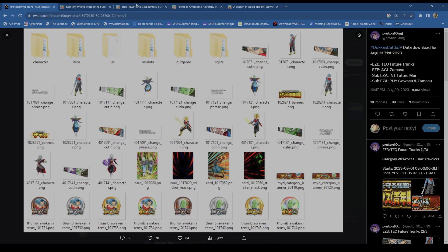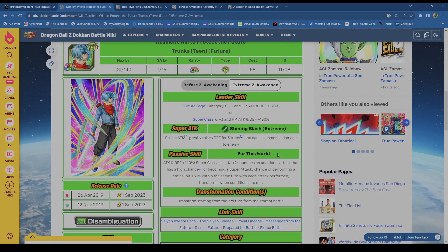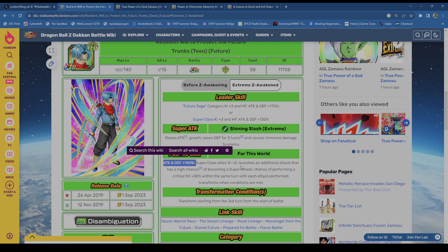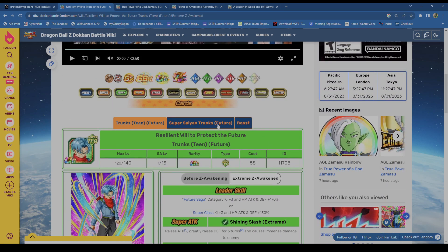Let's start with Tech Trunks. I think he's alright — not bad, not amazing either. In base, he stacks attack and greatly raises defense for three turns, which is helpful so you don't get blown off the field. Defense 140. I like the two-key to Super Class allies, and additional attack with a higher chance of being a super, plus crit plus 30 within the same turn. In base he's not super crazy.